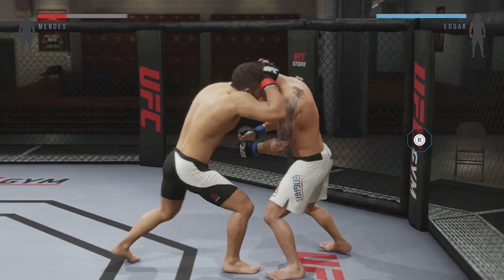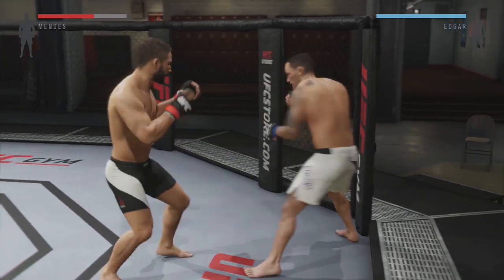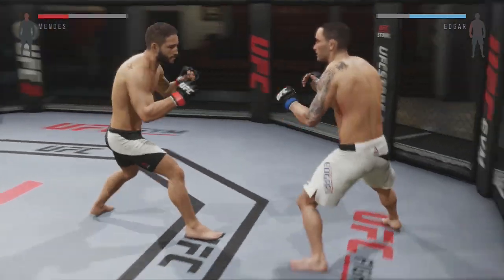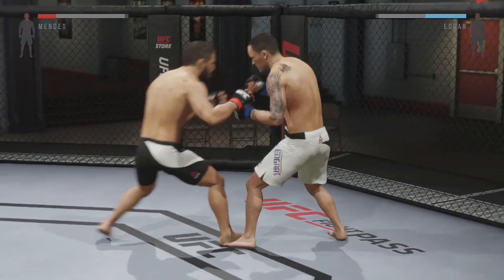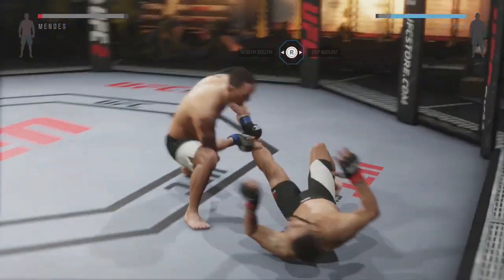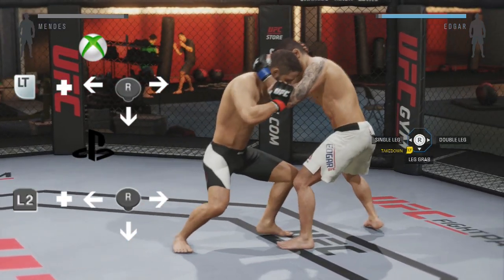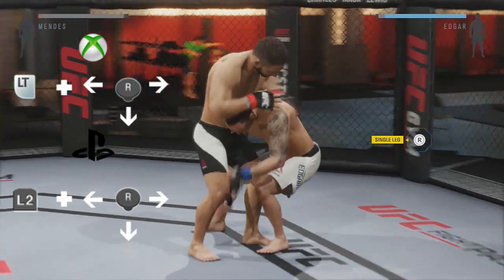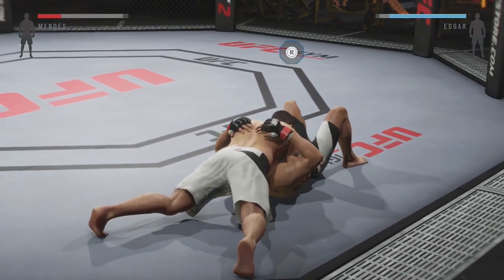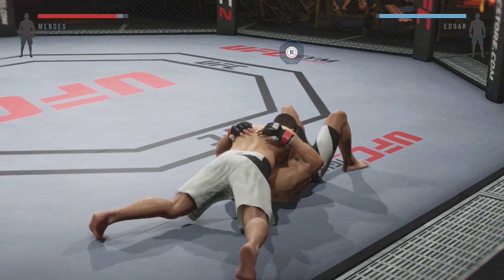If you find yourself in single collar or double under and you want to escape the clinch, there are two ways I like to do it. One, you can use break, which is just up on the right analog stick — though it's sometimes pretty slow and might be easy for your opponent to block. Another way that's usually quicker and can take it to the ground is takedowns. From single collar or double under, just hold left trigger and you'll have a number of options come up. I find that the fastest takedowns are usually the leg trips — even with lower stamina, you can usually take them down quickly and your opponent will often not defend in time.